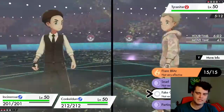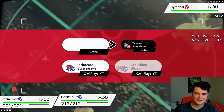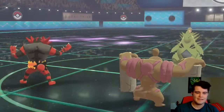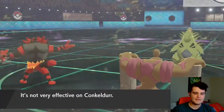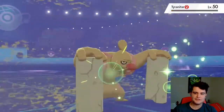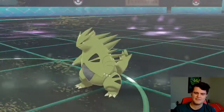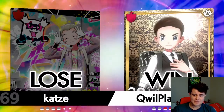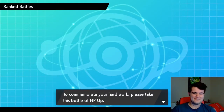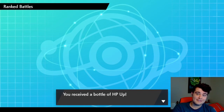Alcremie and Slowbro both go down, but we've got Conkeldurr in the back with Incineroar to Intimidate the Tyranitar. Dream Punch goes off and knocks out the Tyranitar — three for three today! I'm not sure why this team is doing so much better this season, but I'm not going to complain. We are six and oh this season. Thanks so much for watching — don't forget to hit that like button down below, and as always, see you next time.